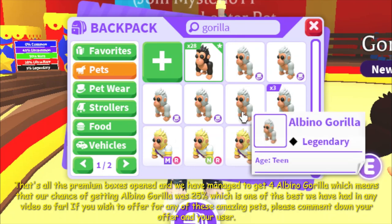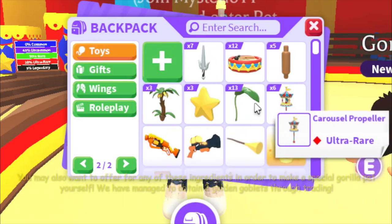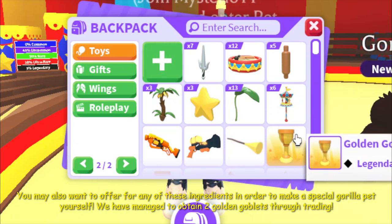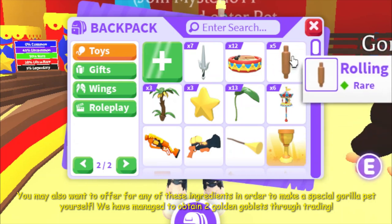If you wish to offer for any of these amazing pets, please comment down your offer and your username. You may also want to offer for any of these ingredients in order to make a special gorilla pet yourself. We have managed to obtain 2 golden goblets through trading.